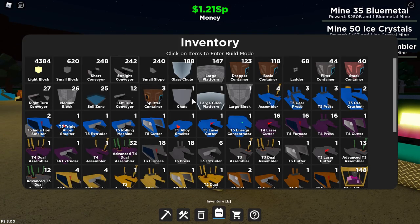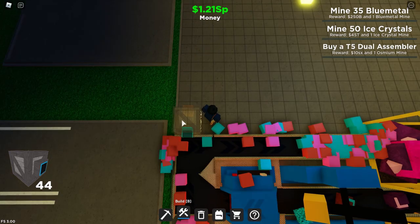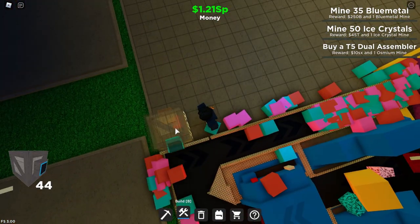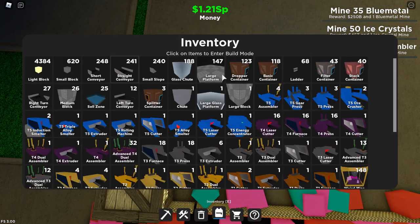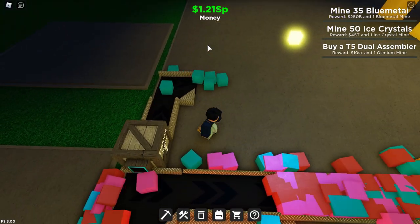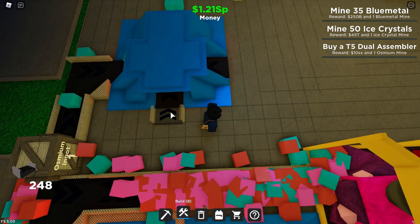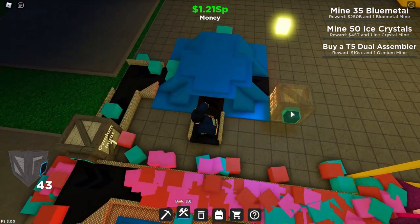Once you're finished the second step, you're ready for the third step. You want to get a filter container and place it right here. Make sure you set it to blue ore so that the filter container only collects osmium ores. Once it collects osmium ingots, get a straight conveyor and place it right in front, then place a right conveyor on top of it. After that, get a tier 5 triple alloy smelter and place it right over here. Now get two short conveyors and place them like this.